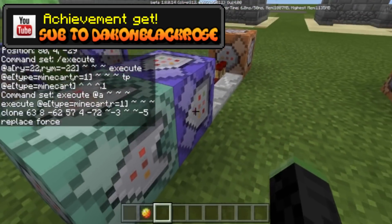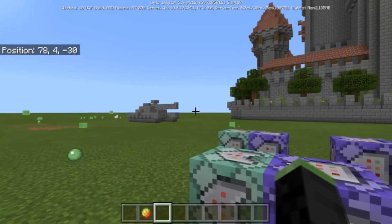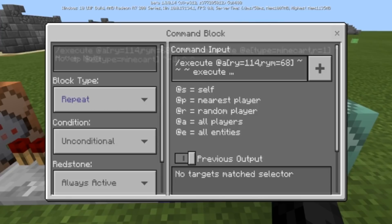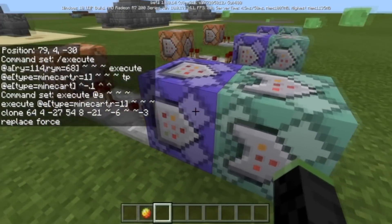I'll try to have these commands in the description for you to copy into your own world to test out. This is more of a proof of concept — you can have vanilla tanks without add-ons. The next command checks if a player is looking in a certain y-axis direction, and if so, moves the minecart negative 0.1, then clones with coordinates negative three and negative six, replace force.